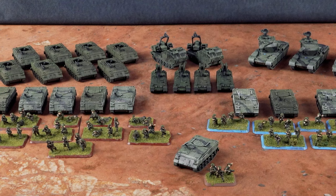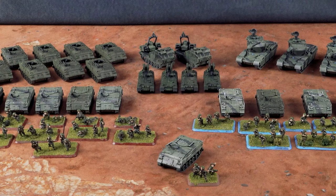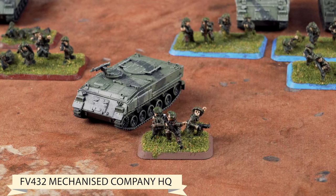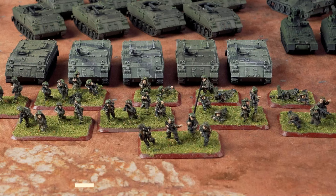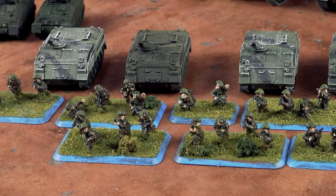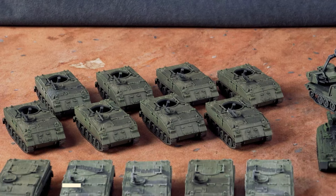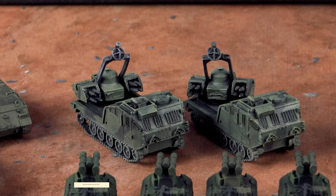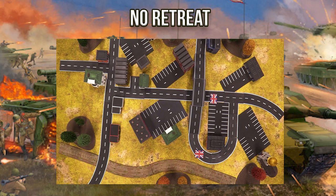Moving across the board, looking at the British forces. John is running a medium recce squadron led by two Spartans, two troops of four Scorpions, and a full-strength Striker Guided Weapons Troop. He also has an FV-432 Mechanized Company with a Company HQ, a Mechanized Platoon with Milan 2s, another Mechanized Platoon without Milan 2s, a Milan Section, a Spartan MCT, an eight-mortar carrier platoon, and a full-strength Challenger Troop. In support: three Chieftain Marksmans and two tracked Rapiers. The mission we are playing today is No Retreat — the enemy are on the defensive, smash them before the reserves can arrive and save them.